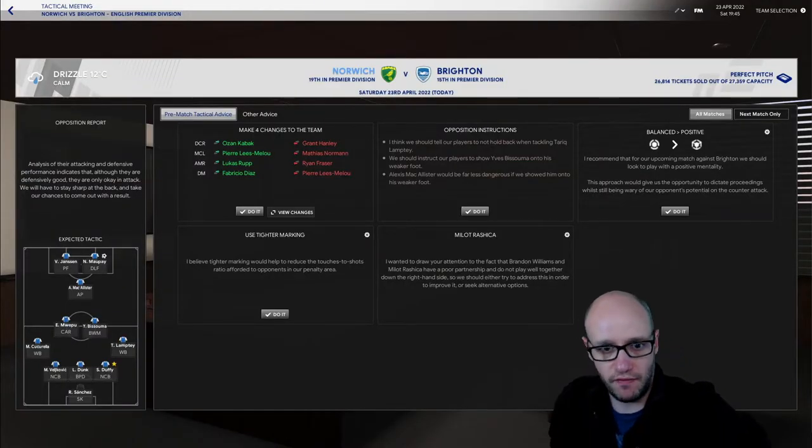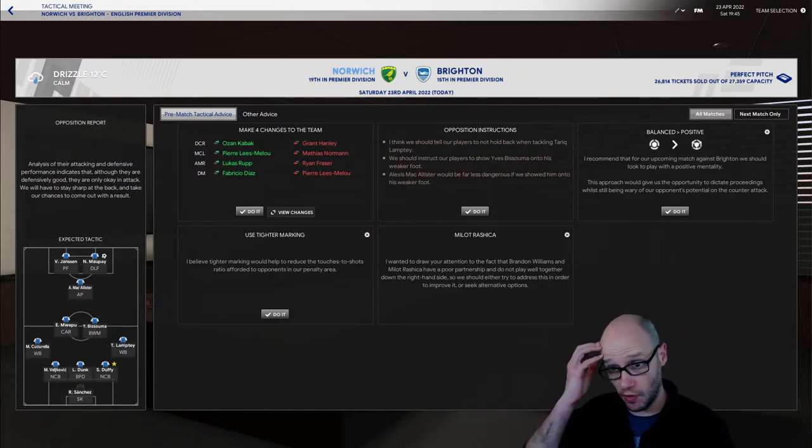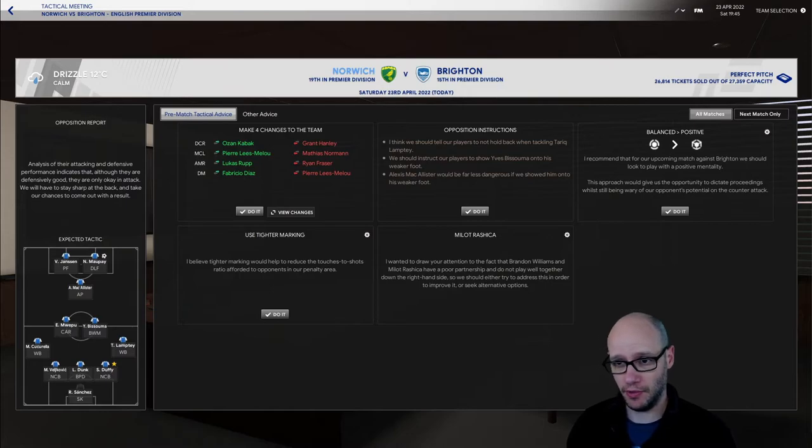19th versus 15th — Norwich versus Brighton. We're at home. It's virtually a sellout, about 27,000. You'll also notice I've brought back my skin — we're using a blackout one. If you want to see more about the skin and how to get it, go check out the video above. So last game didn't really pan out well for us — we were trying to play pressing football. I'm not going to change up now, I think we've done enough changes.